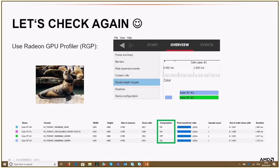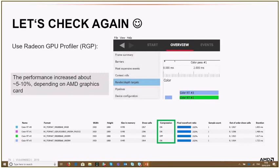That was great news. We could then measure the performance difference, and as I mentioned at the start of the DCC chapter, it was between 5% to 10% depending on the scene. A quite nice performance improvement.